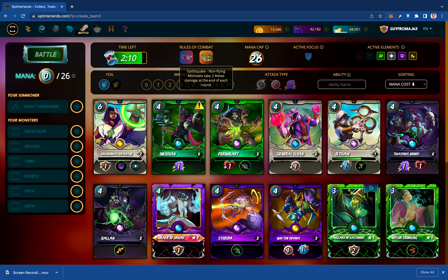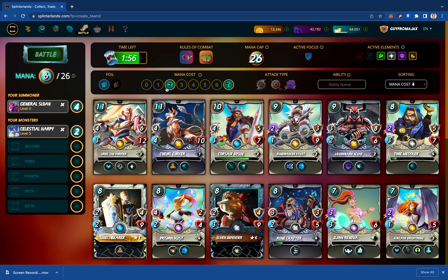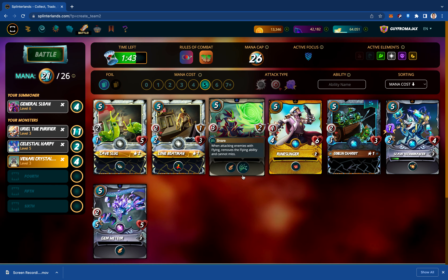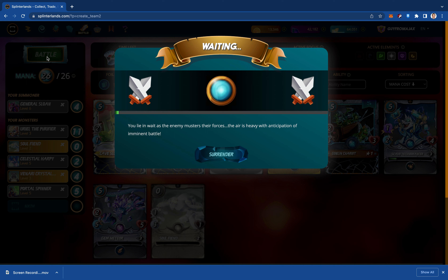Reverse speed — that pesky reverse speed. And we have Earthquake. Let's go with Life to counter Earthquake, because they have some pretty decent flying monsters. We'll put Uriel in here, and let's get some archery monsters in here. I like pairing Uriel with the Crystal Smith for the healing. I do like the Portal Spinner. And we'll get the Fiend in here just to keep the Harpy back in an offensive position. Let's see how it plays out.